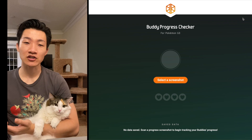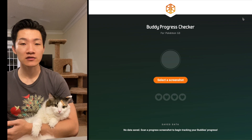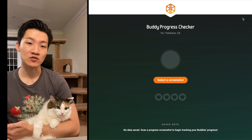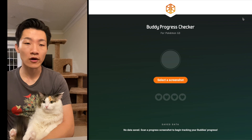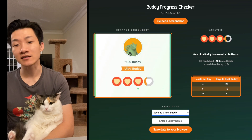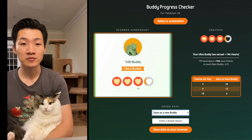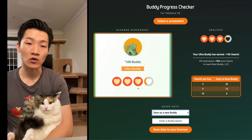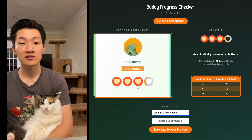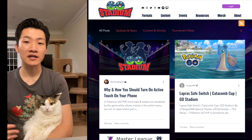As a bonus tool — this isn't a Ghost Stadium tool but one I found really useful — it's a buddy progress checker made by a creator named Kitsune. I'll link his website below. You take a screenshot of your buddy progress, upload it to the site, and it'll track how many more hearts you need and how many days it'll probably take to hit best buddy. I found this super helpful when I was trying to best buddy my Sableye for a tournament, and it was accurate pretty much down to the exact day.